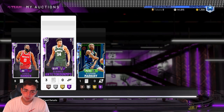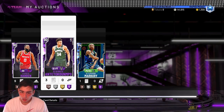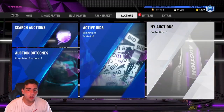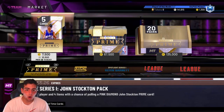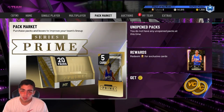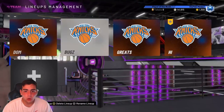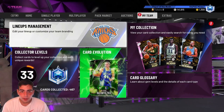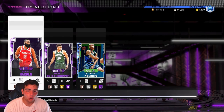So pretty much what I do is I buy current day amethysts when packs come out. These Prime Series packs crashed the auction — my Curry's, Giannis's, Harden's were down 10 to 20K. I picked up a ton, got rid of most of them so far, and I made a ton of MT. I'm gonna go over how much I made.